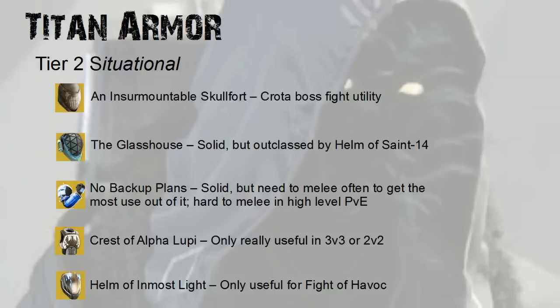The situational armors may be a buy or may be a pass — it really depends on how much you are going to get use out of the particular situation. If you play Crota's End a lot, maybe you should pick up Insurmountable Skullfort or upgrade it when Xur offers the upgrade. If you are a PvPer and you love skirmish, then Crest of Alpha Lupi may be worth it for you. You just have to make that judgment call based on your particular playstyle as a Guardian.